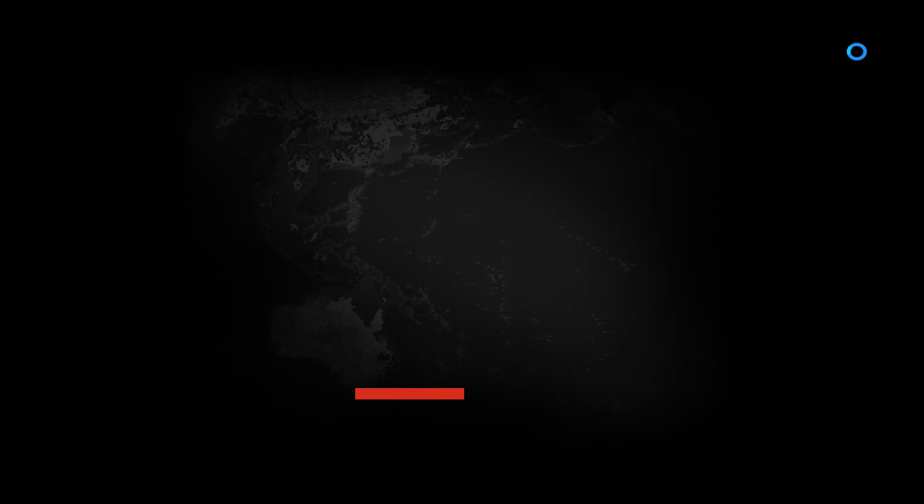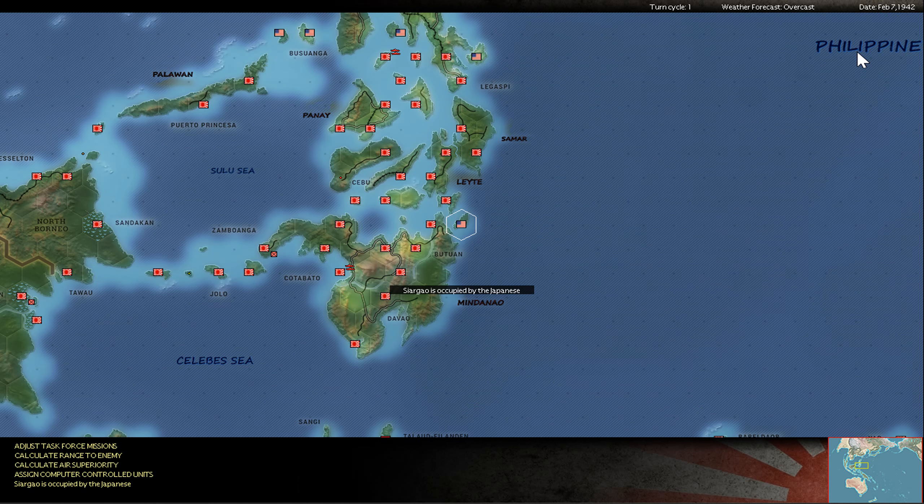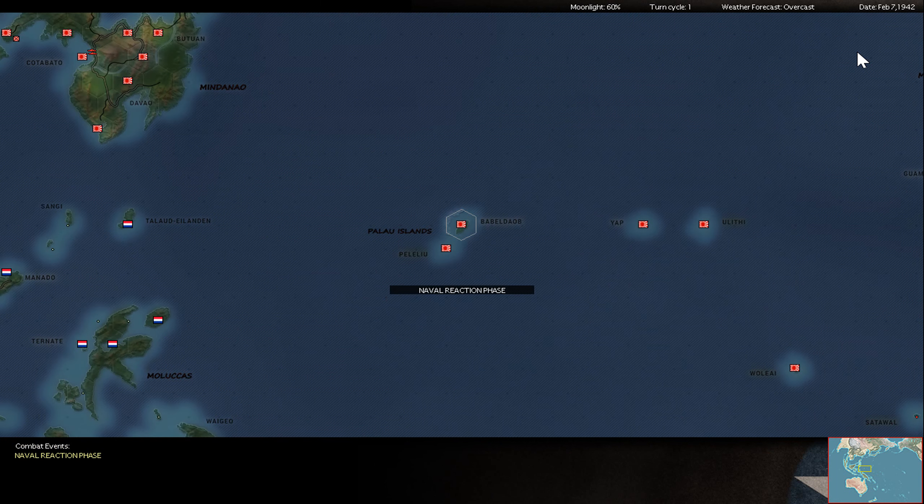Greetings everyone, here's Lodric and this is The Game of War in the Pacific, Admets Edition. This is the 7th February 1942 turn. I skipped this before, so I try to show you the missing episode, because in the 8th February we saw already my activity near Rangoon. So let's see what happened the day before. This is a match against Kilroy, scenario one with no modifications.